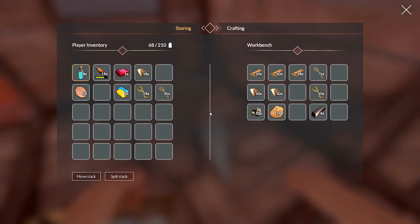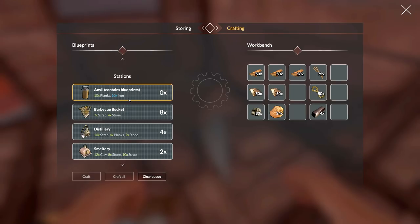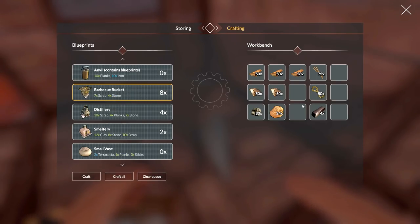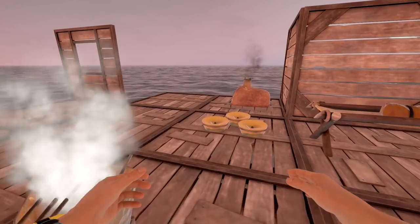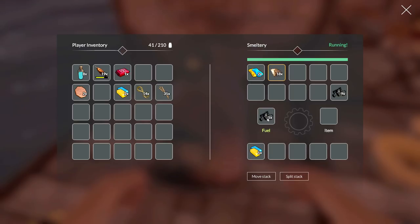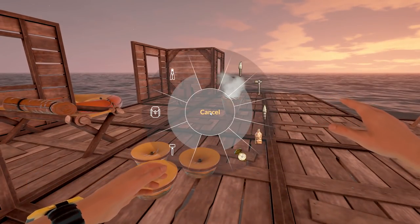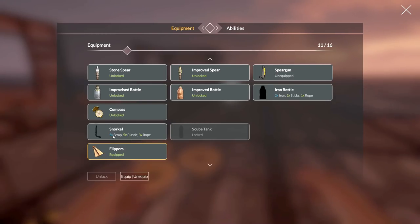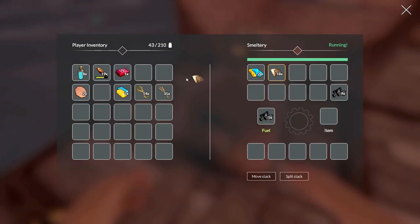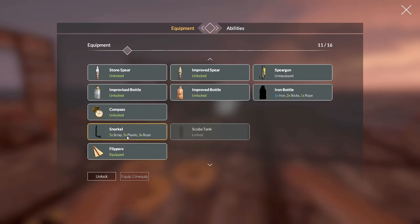I'd also like to make the anvil if possible — that requires ten iron. That's a problem, we need to get that. I don't think we can smelt the existing stuff back down to iron. Let's find out in two seconds — it's not going down, yeah just iron ingots we have to pick up. Let's open this up — five scrap, oh there's my scrap! Let's open the crafted item.